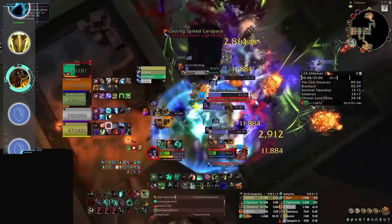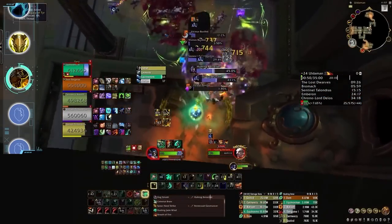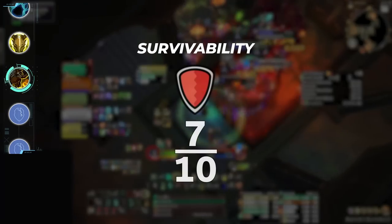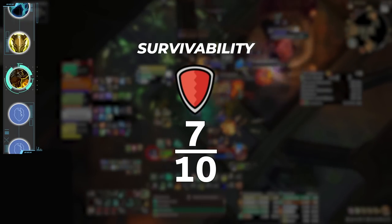While Brewmasters have decent self-healing capabilities, they are not entirely self-sustainable, and in certain pulls require focus healing if they want to survive. For this reason, we'll be rewarding them 7 out of 10 for survivability.